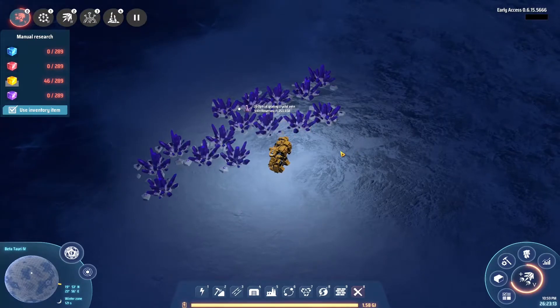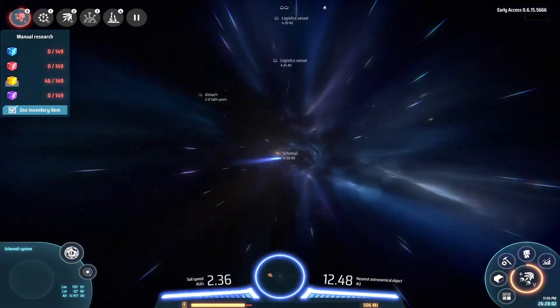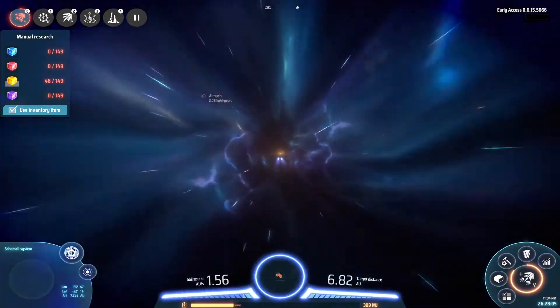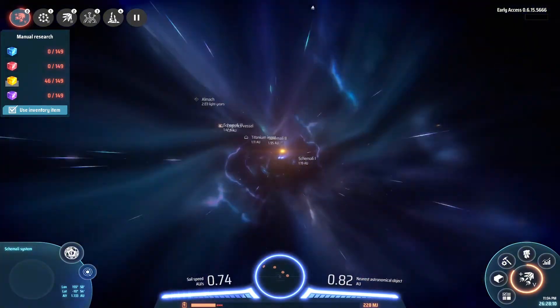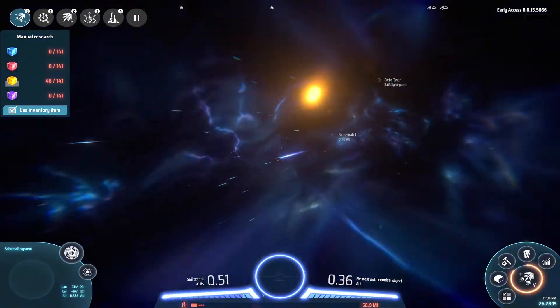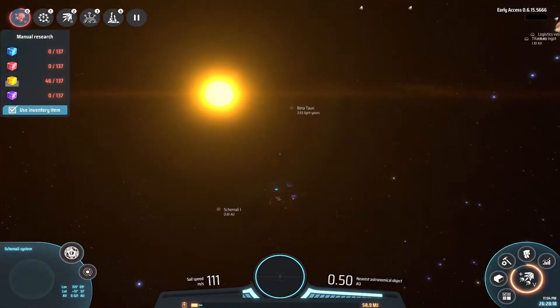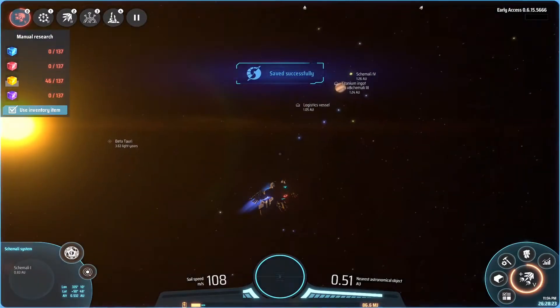For those wondering what the crystal looks like - it looks like this. On top of that tip: you don't have to max out the storage to 10,000 - that's a bit much. I had 1100 with me so let's say 1500. You can steer while you're flying, which makes it easier.